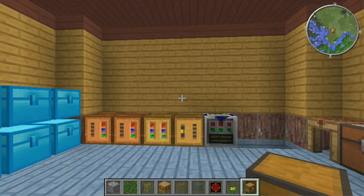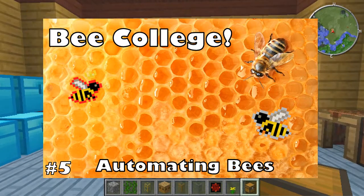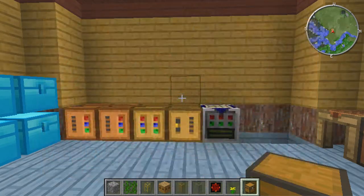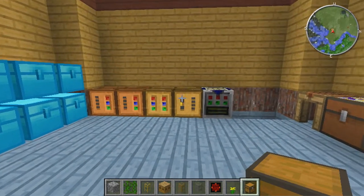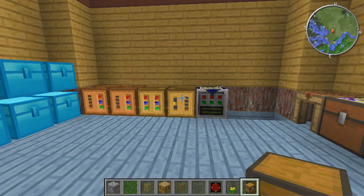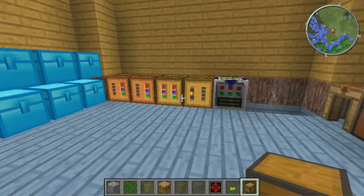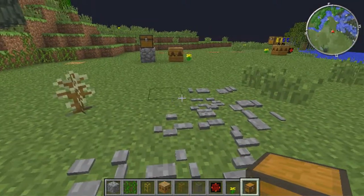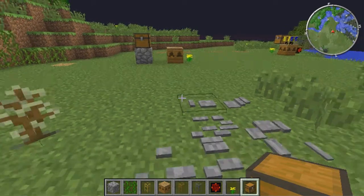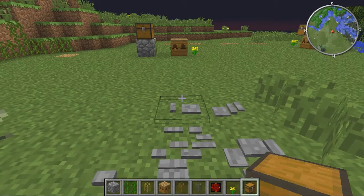Hey guys, it's Tyler and today we are back in the bee laboratory research lab. I don't even know what to call this thing anymore. But today we are going to look at probably the most important video in my opinion that will ever be put out in this series, because this is how to make your bee life so much easier. This is how to automate bees in Minecraft. There are two main ways of doing that, and these are your main and easiest ways — using Forestry and BuildCraft, and also Applied Energistics.